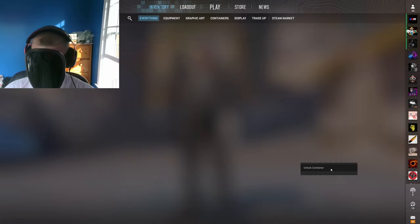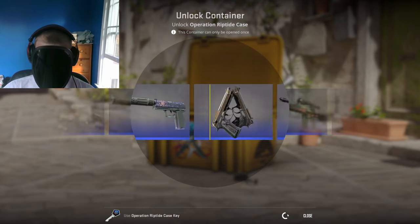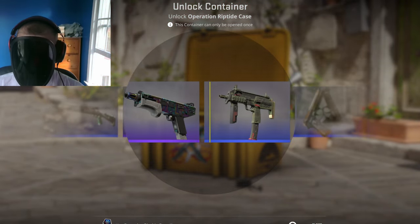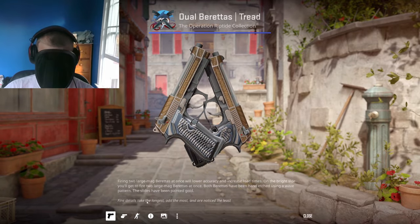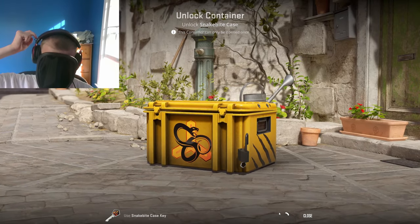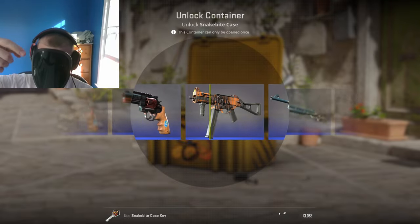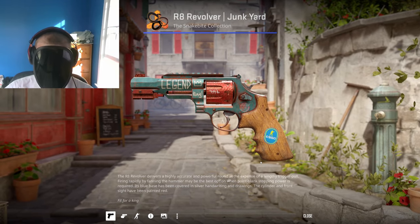Next up we have the Riptide case — show me a knife. Oh my god, we saw the red go by and we saw the Turbo Peek go by, and we get a blue, man. These are clean though. Next up, Snake Bite case — we saw two pinks go by immediately and we get another blue. But wait, that looks clean though.